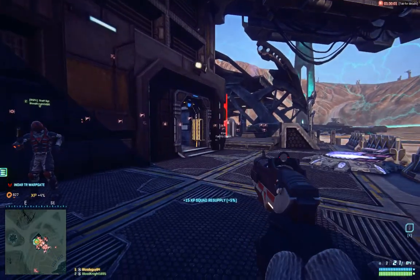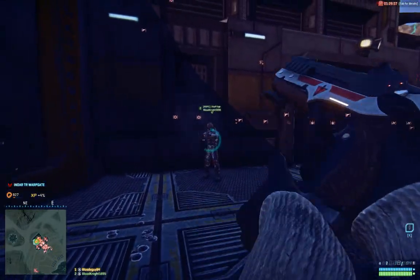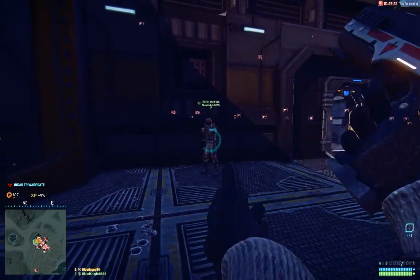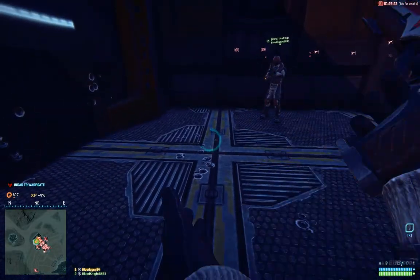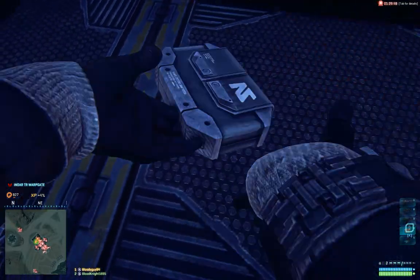Just keep doing it outside the warp gate — well, inside the warp gate but outside the building. It's the best place and you can't kill people there, so that's nice. When the thing disappears, just place another one — you have an infinite supply of these.